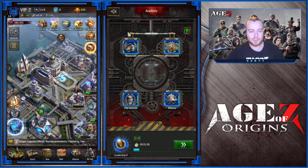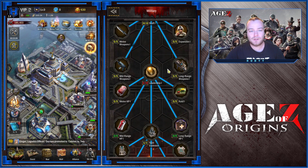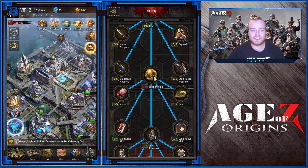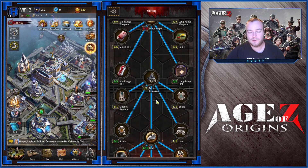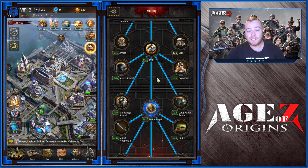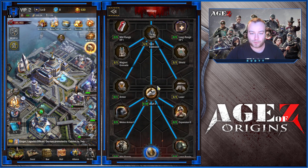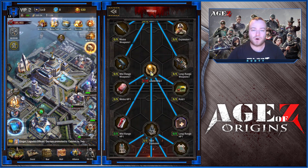Next up, military. That is both useful for combat and all the events coming up. The biggest boost for your city is leadership. It gives the same effect as the garage, which allows you to have more troops within your fleet. If you take a look at my technology, this is pretty much how you want to be progressing. Just keep in mind, you want to be researching something all the time.